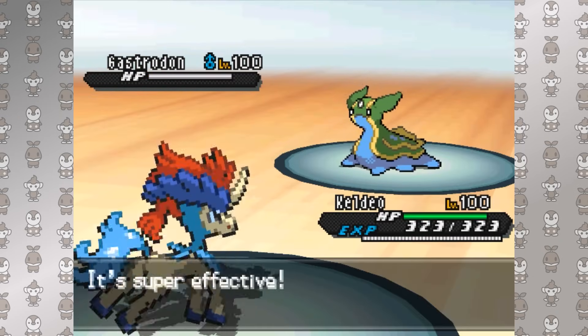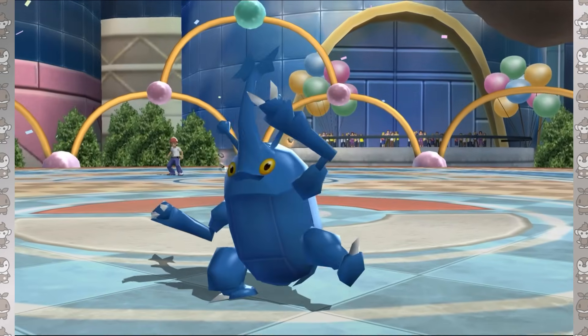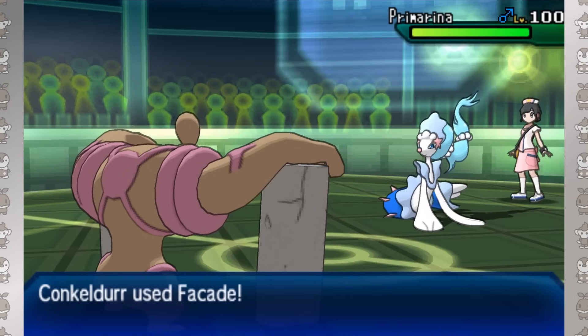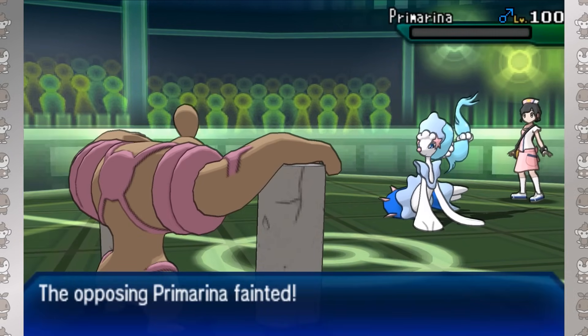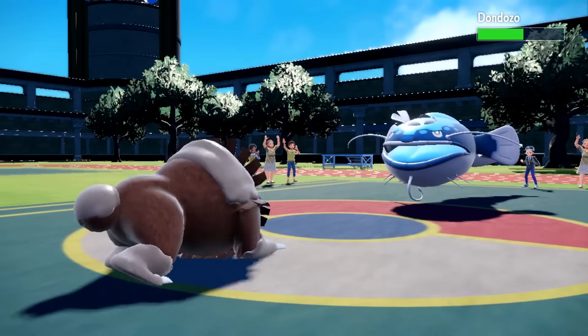Gen 4 was also the origin for Flame and Toxic Orb, which are boosting items when activating Guts or Toxic Boost respectively, lending Pokémon like Heracross, Conkeldurr, and Ursaluna a brutal level of threat, assisted by a hyper-powerful Facade.